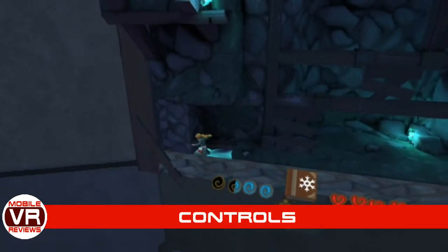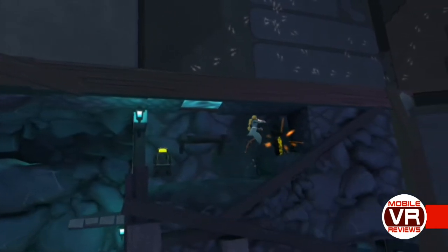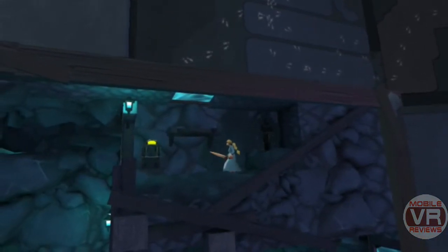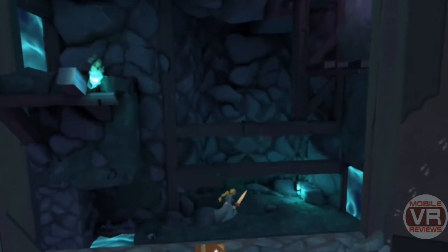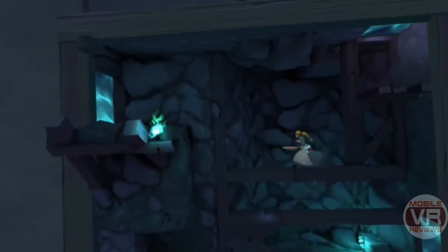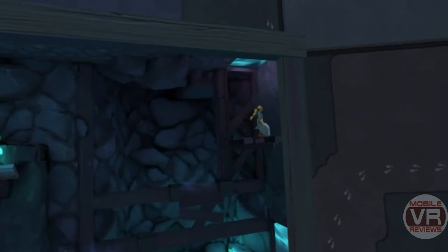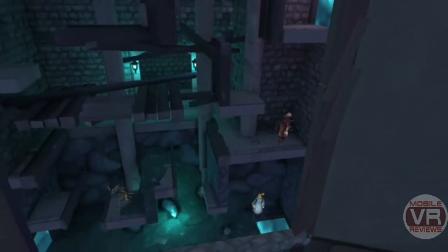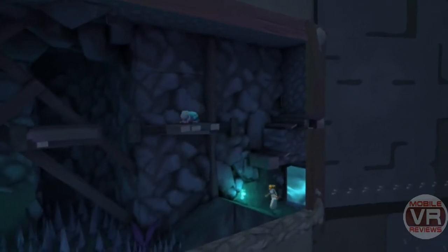Witchblood is designed to be played with a gamepad, plain and simple. The Gear VR motion controller does technically work in that all commands have been mapped to its buttons. But this game is a platformer and requires fairly accurate control of your character. While all the commands are accessible with the motion controller, using the touchpad as an analog stick never feels precise enough, especially when you have to also click it during movement. Maybe with enough practice it becomes second nature, but if you have a Bluetooth gamepad around you'll switch to that in a matter of minutes, and it's well worth it.